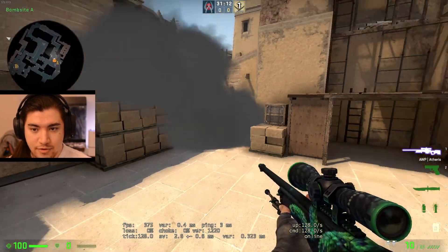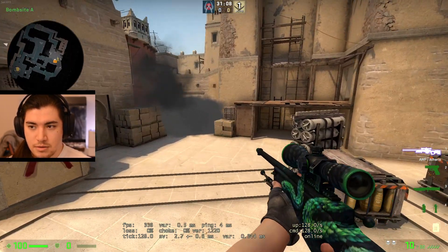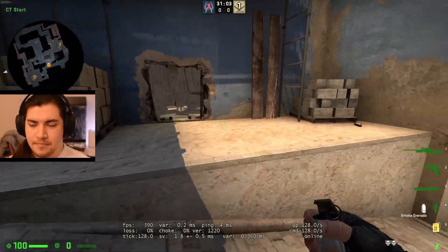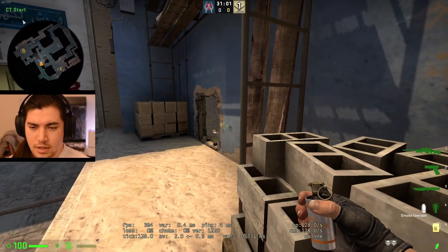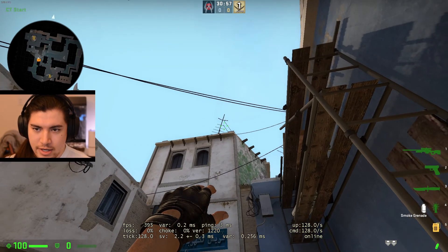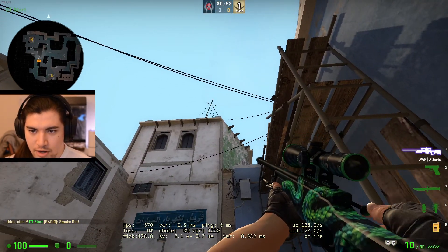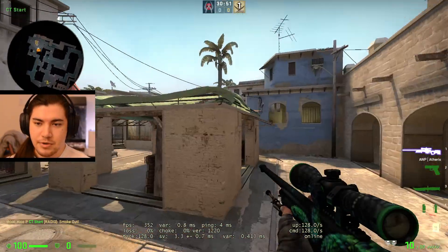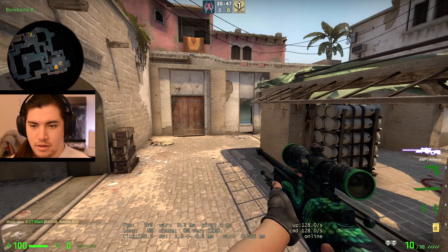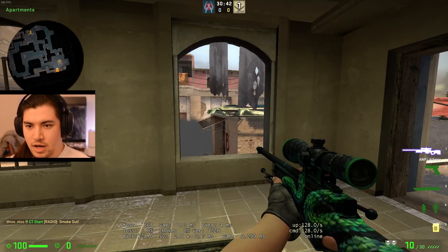I think this is going to be pretty strong. So B players have some smokes, and now A players — which includes me — it's a little bit tricky. There's one smoke here. Coming out of market sucks, it just doesn't ever feel strong. We die in market all the time. Here's one smoke and that comes all the way out here and stops you from getting off.